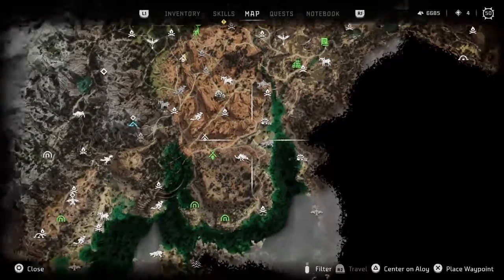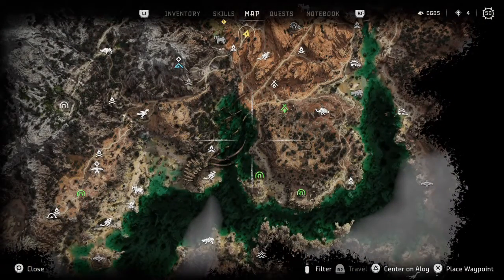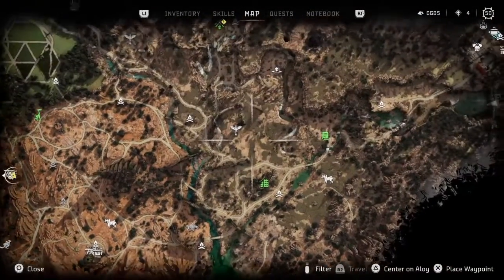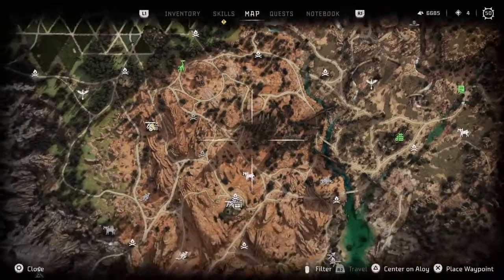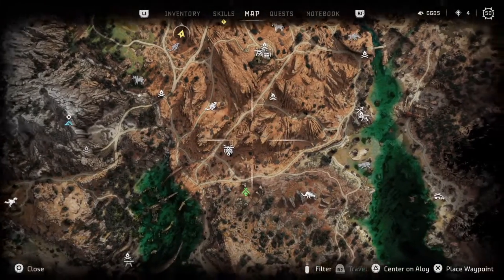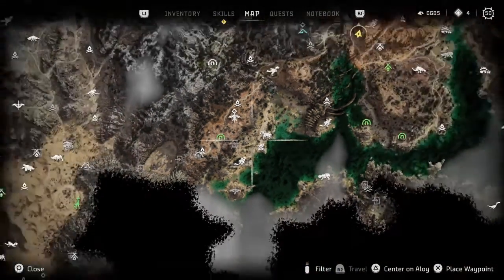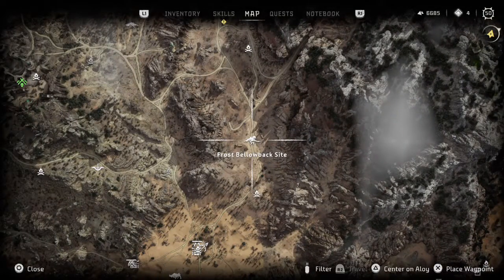Let's say you need to get some shards. My favorite shard spot - it's in the desert, I always end up in a desert storm. It's a Bellowback site. Bellowbacks, right here - this is a great spot to farm for shards. I'll show you why. We can go to the campfire and head over there.